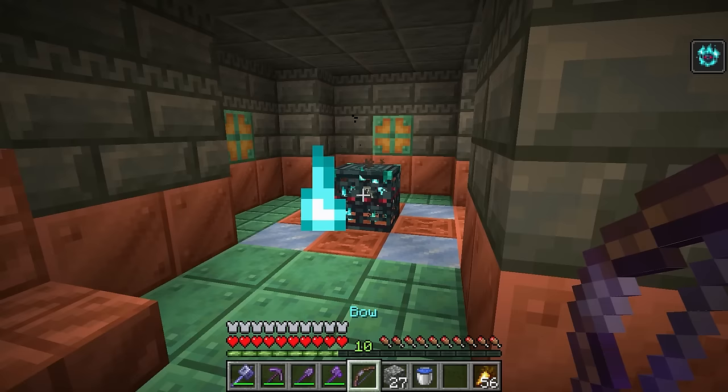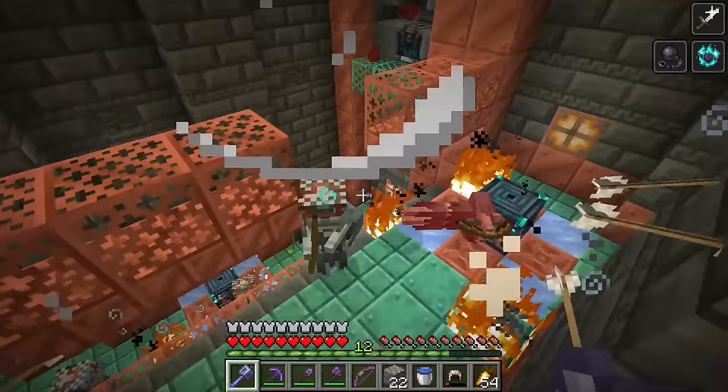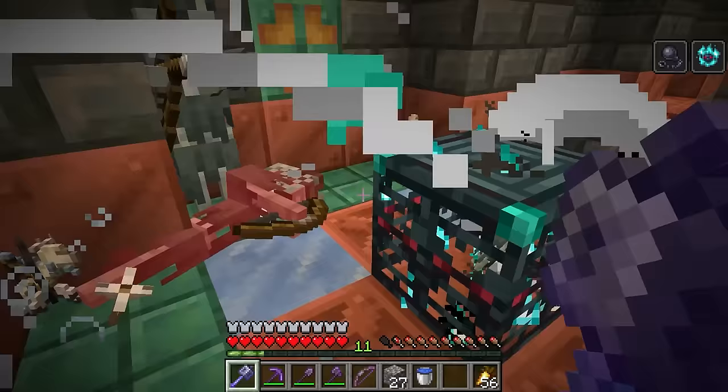This will obviously make them more difficult, spawning in more and harder mobs. Any mob that can wear armor will now spawn with it, but don't get too excited to steal because they won't drop it — well, they drop it right now, but they said that's a bug. On top of that, each spawner will also spew out a projectile, most of the time being a lingering potion.